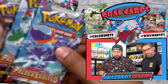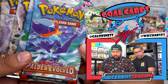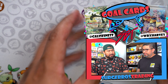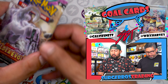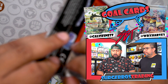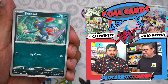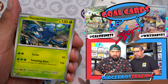Each booster box comes with 36 packs. There are five different pack arts for Paldea Evolved: Quaquaval, Masquerain, Ting-Lu, Iron Hands, and Skeledirge — usually it's four but there's five this time. Remember, with Scarlet and Violet there is no pack trick, it's just straight through. First pack magic — let's go!